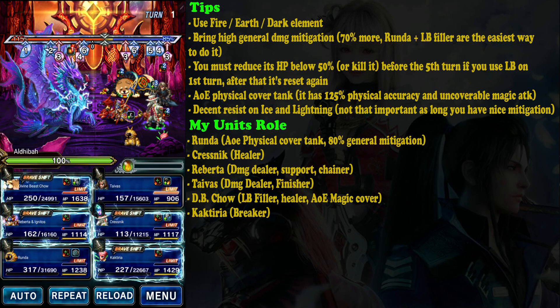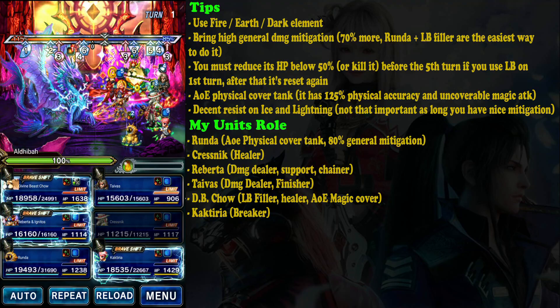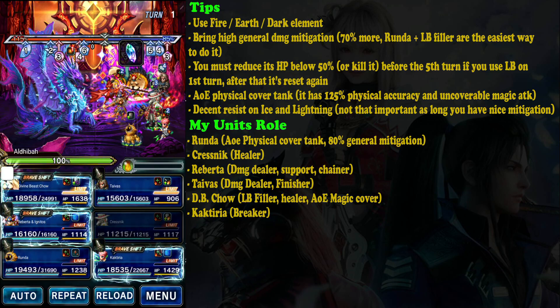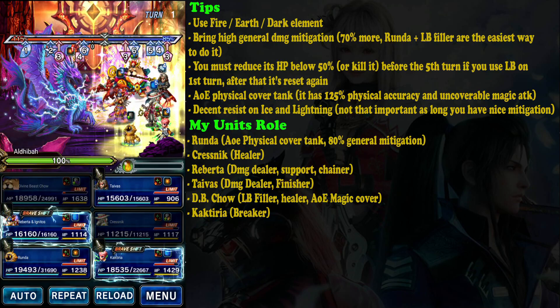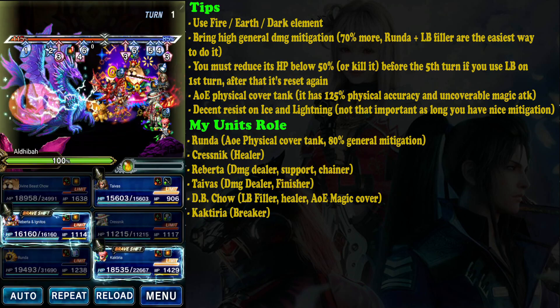Krasnik is really good here because he can heal and fill the morale gauge at the same time. You should already have Krasnik since you can get him for free from the Class of Wheels exchange. Make sure you raise his spirit as high as possible. On the first turn I'm going to use Chou's bestowment of courage to fill Runda's limit burst to full.